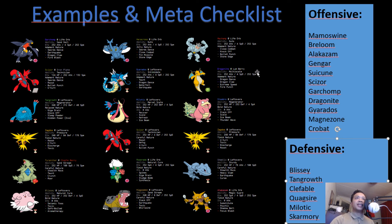For Skarmory: you have Zapdos with Discharge; Dragonite can Dragon Dance and use Fire Punch; and Close Combat does around 40–50% to Skarmory, so that also does a lot of damage.